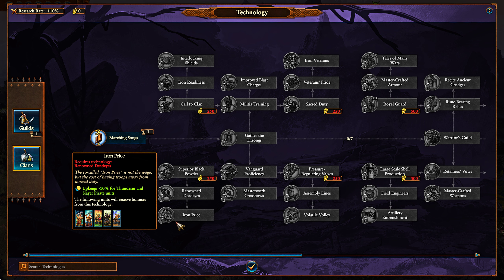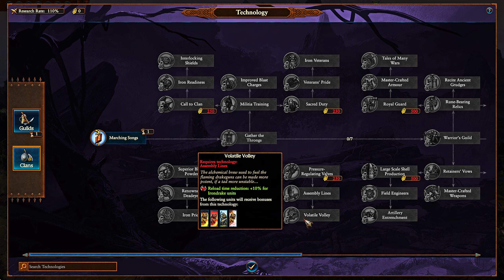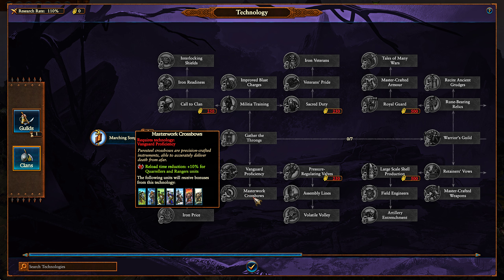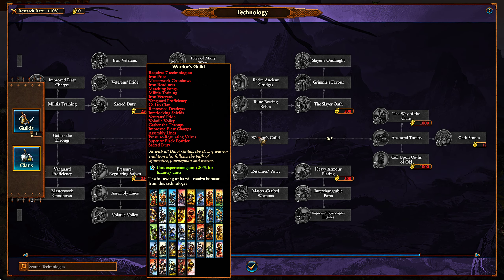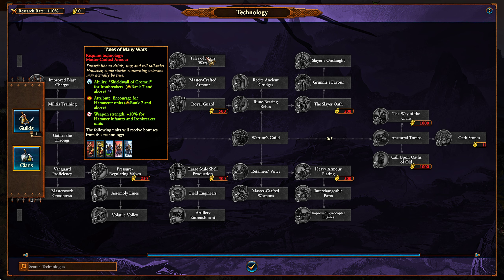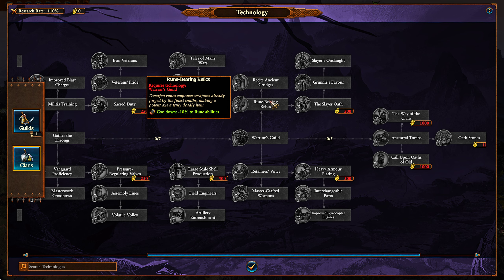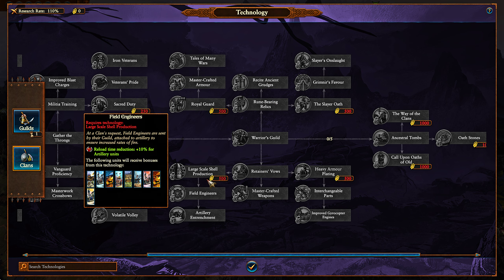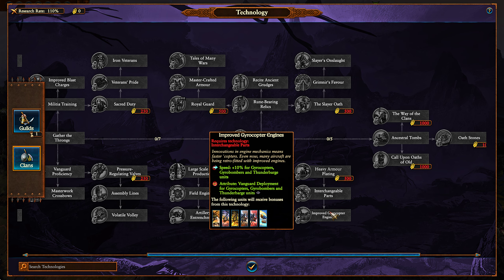At the bottom, you get various ranged benefits — specifically for Thunderers, Quarrelers, and Iron Drakes — and also Ranger benefits down the middle, including Quarreler benefits. Moving into Warrior Guild, it gives you unit experience for infantry units. At the very top, benefits for Iron Drakes and Hammer units, benefits for Slayers and Slayer Onslaught, and in the middle, Rune Magic benefits. At the very bottom, artillery benefits, hero benefits in the middle, and Gyrocopter and flying units in general.